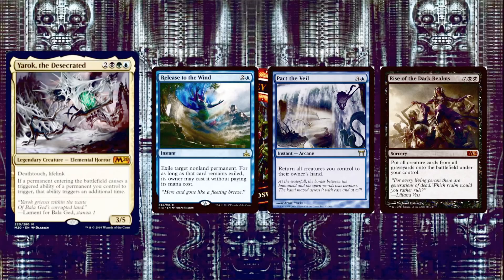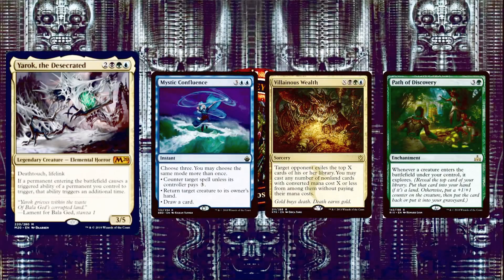Finally, Rise of the Dark Realms is 7 and 2 black for a sorcery — put all creature cards from all graveyards onto the battlefield under your control. A late game card: after your creatures have been blown up and graveyards are full, you get them all back with ETB triggers. Next, Mystic Confluence is our only non-creature counterspell — 3 and 2 blue for an instant. Choose three effects, choosing the same mode more than once if you want: counter target spell unless its controller pays 3, return target creature to its owner's hand, or draw a card. Incredibly versatile — counter spells, bounce creatures, draw cards, all at once in any combination you choose.